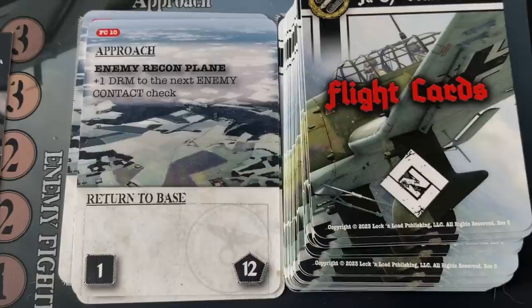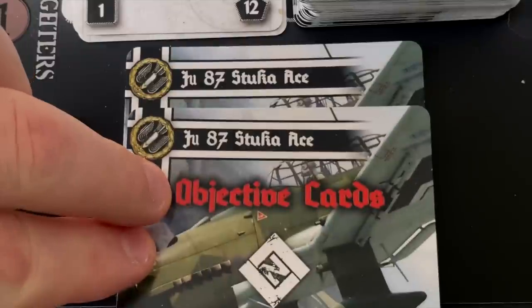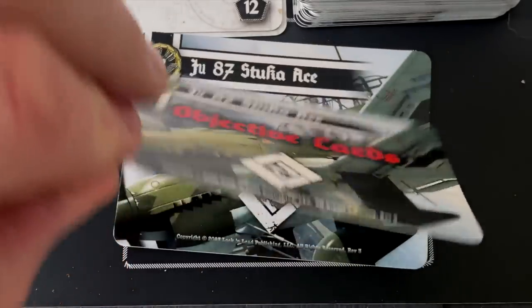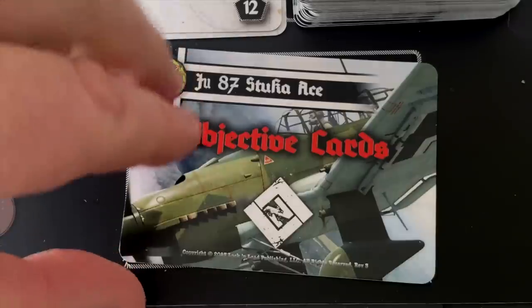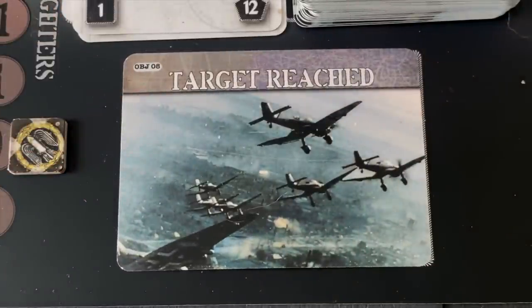We've reached our objective and now we need to find the target — this is where those two objective cards come in. There's a 50% chance we find the railroad right away, and a 50% chance we have to search and something bad could happen. We flip the first card: searching — enemy contact. Once again, there's no Polish air force in the sky, so we don't have to worry about that. The next card is target reached, so we have found the railroad. The aircraft isn't damaged. It's time to make our attack run — Stuka dive.